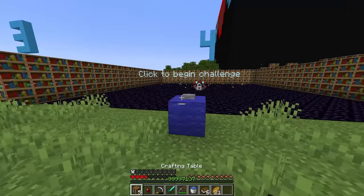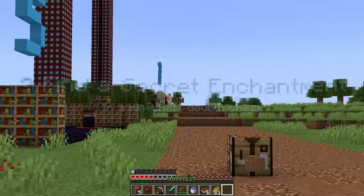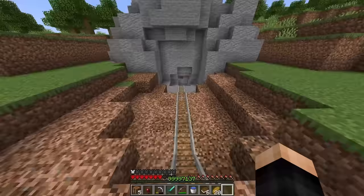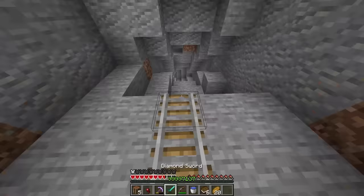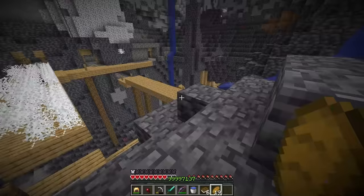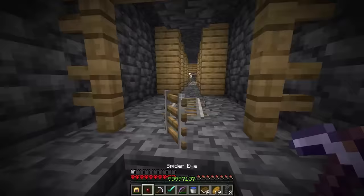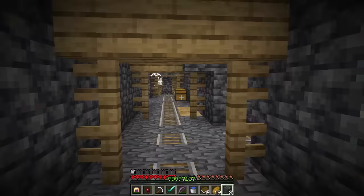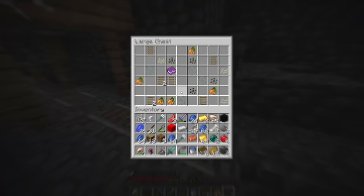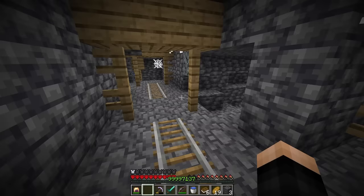The challenge: find a secret enchantment in a mineshaft double chest. There's a mineshaft right at the end of the road. I go down and look everywhere — this mineshaft is so big! Finally I spot a double chest — and yep, there it is! We get a new enchantment called Laser Beam. That's not a key though.